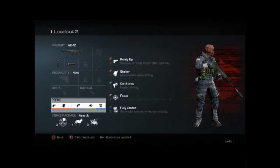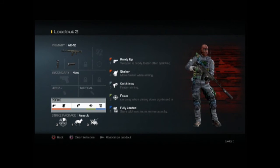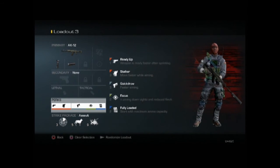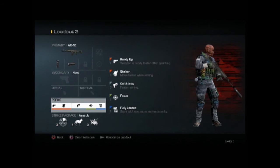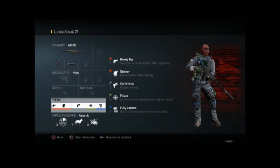The last two perks are Focus and Fully Loaded. Focus you will see on every single one of my classes. If you don't know what it does, it gives you reduced flinch when you get shot, which helps me a lot. If you don't use it, you should definitely try it out — it will help you win a lot more gunfights.